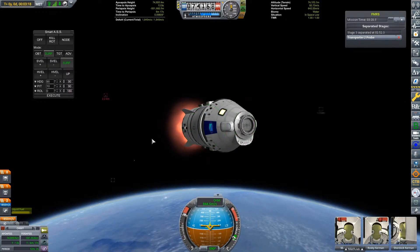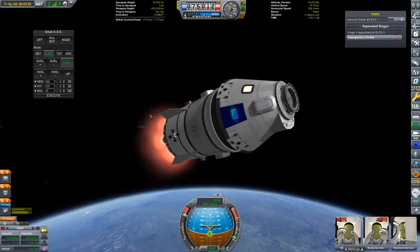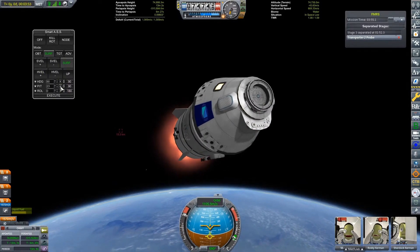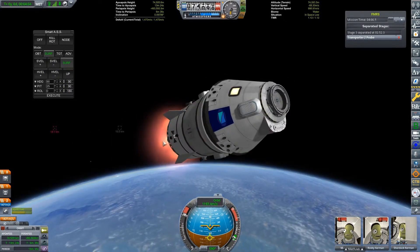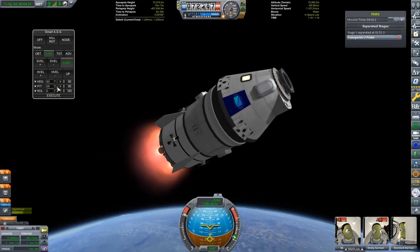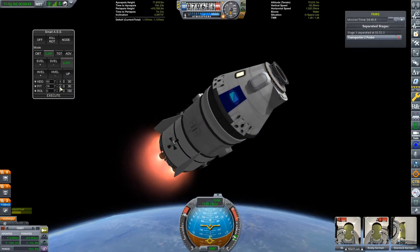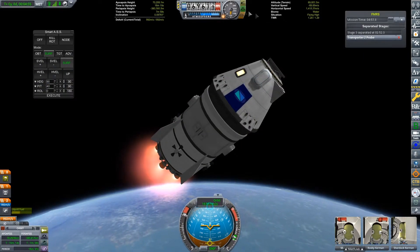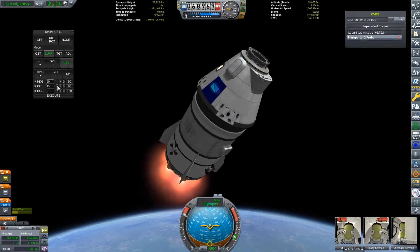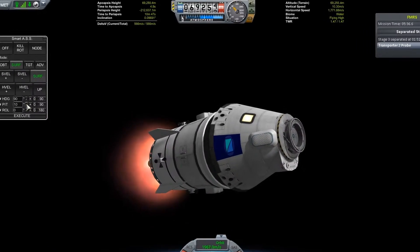My launches generally take a fairly shallow ascent profile, meaning that my upper stage would have a much higher horizontal speed. This means the upper stage would fall back down to Kerbin a lot slower, giving more time to do the circularization burn. However, things are a little different with this rocket. Every meter per second of horizontal speed gained by the booster during the ascent phase will have to be cancelled out by the boost-back burn. For this reason, I ended up taking a much steeper ascent profile than usual. For this launch, I waited until pretty much as late as possible to start my circularization burn, and as you can probably see, I ended up falling back to Kerbin pretty quickly.